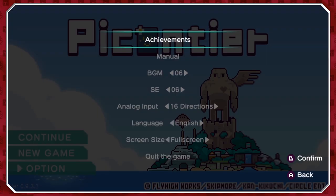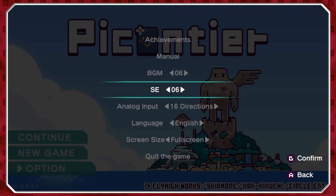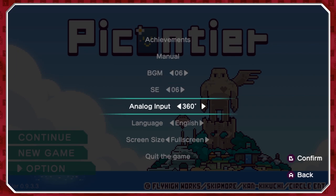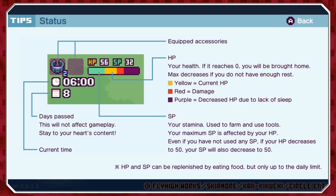Before we get into it, let's look at the options. Quite frankly, not too bad — you've got audio sliders, which is always nice, a choice of analog inputs, either 16 directions or full 360. I'm going to go for full 360. And of course you do have a little manual which gives you the basic controls.